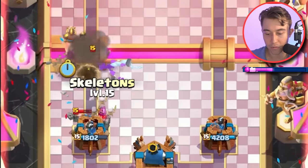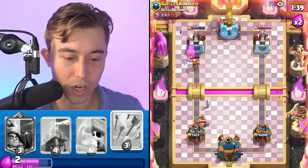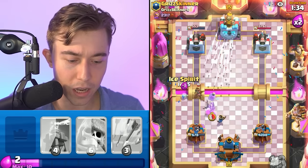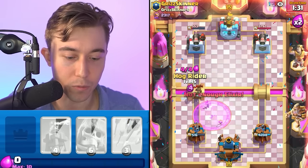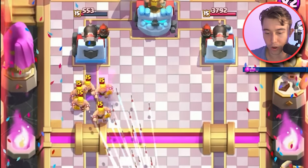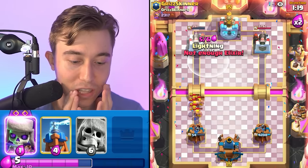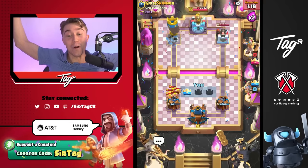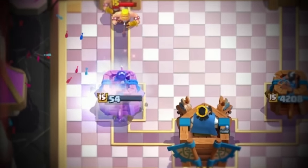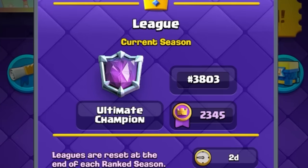We're going for a Hog Rider here because he's gonna be down a lot of Elixir and I don't think he can afford the Barbarians immediately. The one Bat is going to hurt me but I don't think we lose the game to it. He takes me out if he goes Lightning plus Fireball — I'm not going to let him do that, going Hog Rider and then Lightning Arrows. By the skin of my teeth, we destroyed our opponent. That match was incredibly close as we close into higher ranks of the leaderboard at 3,800 in the world.